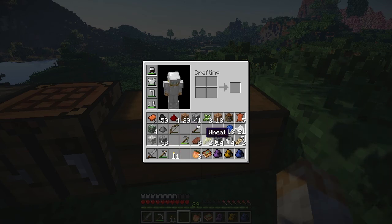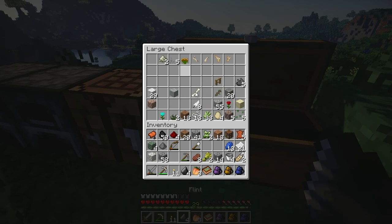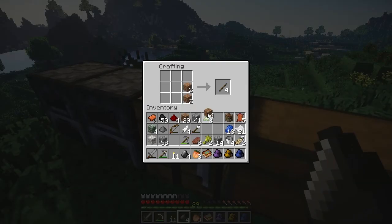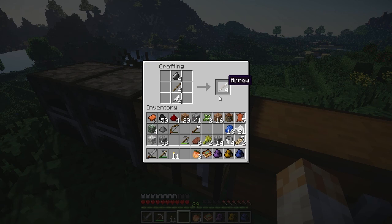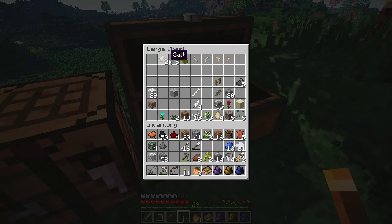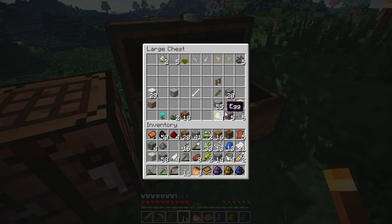I don't have any arrows. I have flint and feathers so I might as well craft some — just to be safe. 16 arrows, it's a start. What else do I need? I'll leave the bones behind, these piles of ash — I don't know if they're useful.